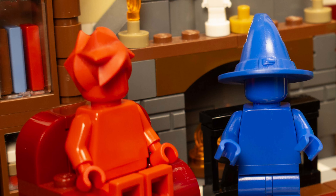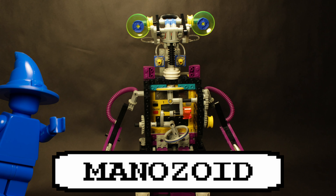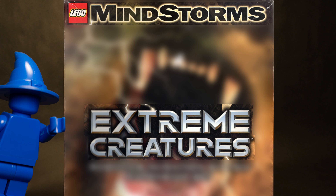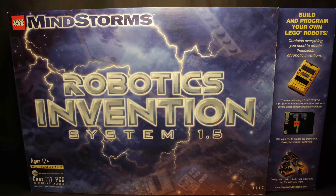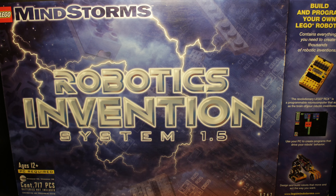This is Manazoid. He's featured on the back of the box of the LEGO Mindstorms Extreme Creatures Robotics Invention System expansion set. It's intended as an expansion of set number 9732, the original LEGO Mindstorms Robotics Invention System, released in 1998.